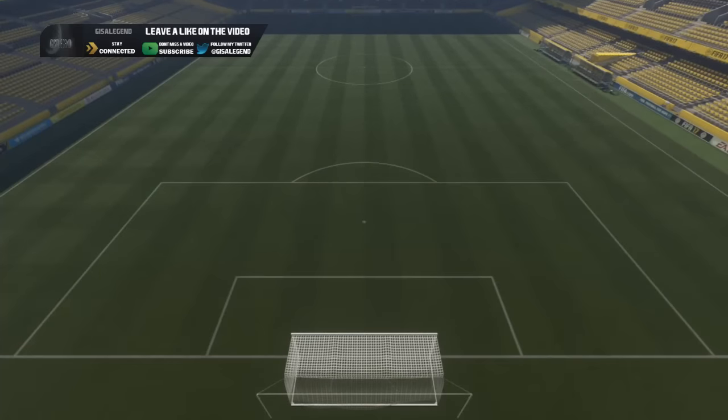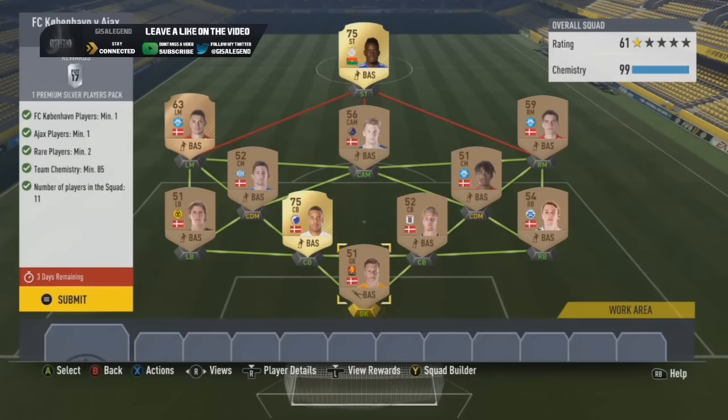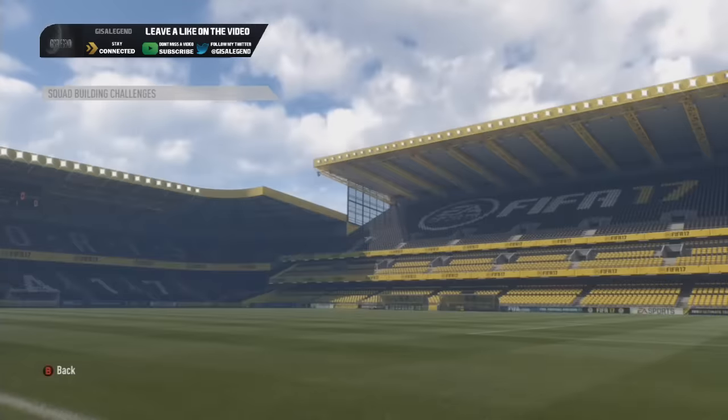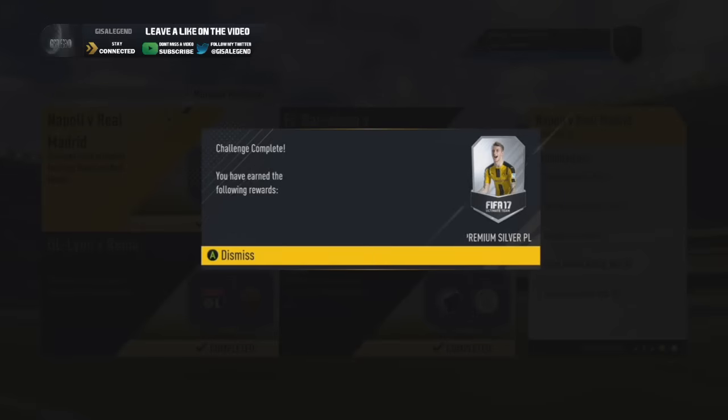Copenhagen vs Ajax — real easy this one. It's a real curveball because you only need one Copenhagen and one Ajax player, and as long as they're both rare, the best bet is Jorgensen and Bertrand Triore. The rest of the team can be bronze, which makes it so much easier and such a sneaky route. You get a premium silver gold pack for this — hopefully you made good quick profit from the Copenhagen players.